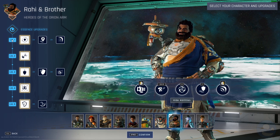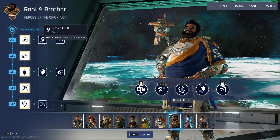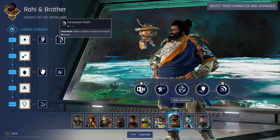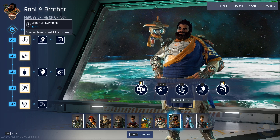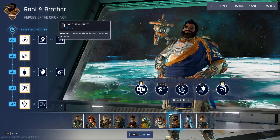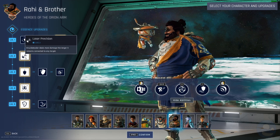Interesting. Let's look at the upgrades. Essence upgrades: Continual Overshield gives passive shield regeneration of six shields per second. Shield of Justice is larger and travels farther. Concussion Punch makes Force Punch create a projectile increasing its range to 20 meters. For training or practice I'll go with that — that'll give me some range attack.